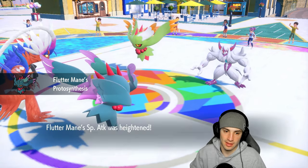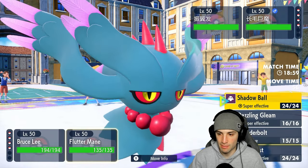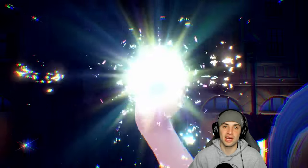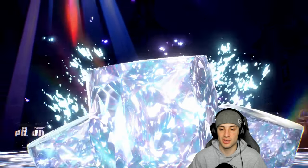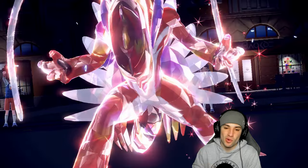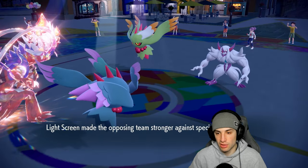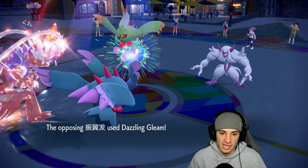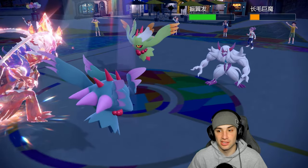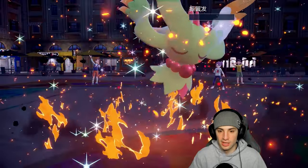Even through Reflect I think we can potentially KO Fluttermane. I'm going Flare Blitz with Koraidon and Dazzling Gleam with Fluttermane. Light Screen is also out now — they've got both screens up. They go for Dazzling Gleam but Koraidon soaks it. Dazzling Gleam from our side deals big damage to the Grimmsnarl slot and Fluttermane goes down — that's a big KO, we take out their speedster!